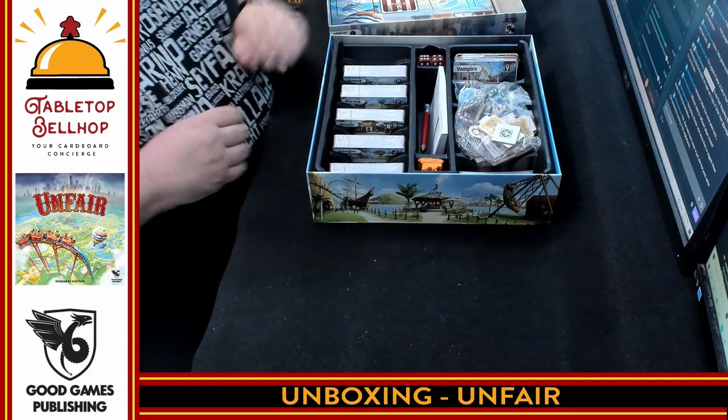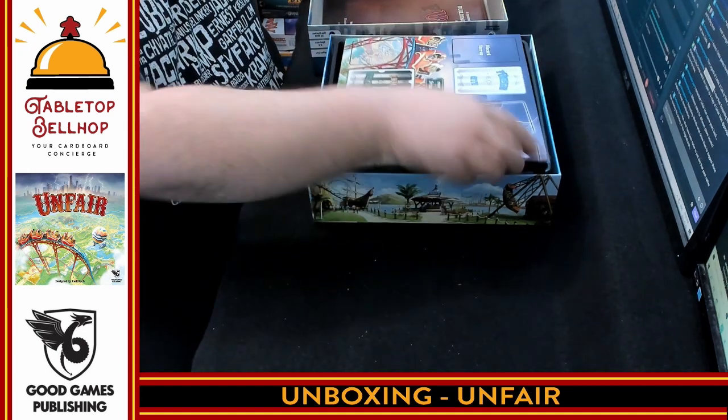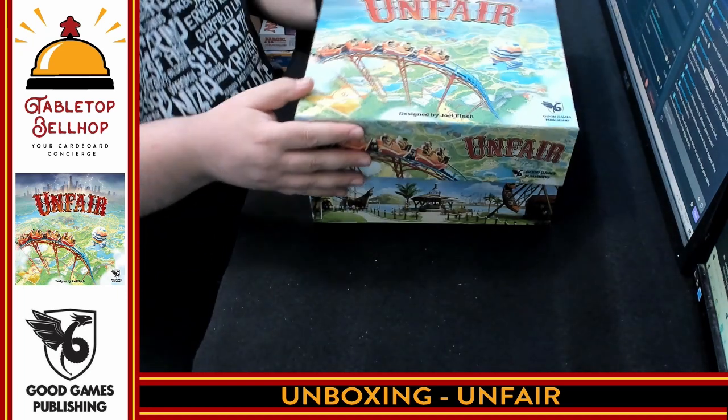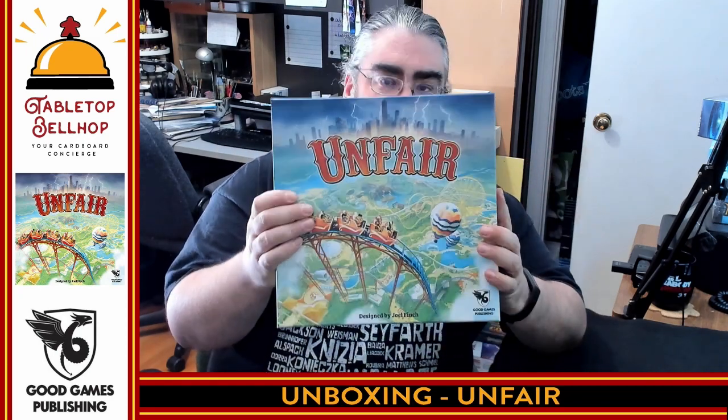The counters all came pre-punched and are ridiculously thick. The two-sided board is presumably for different player counts, though I'm not certain. Everything nests really nicely back in the box. Overall, this is a really impressive set of components: great-looking cards, excellent box insert, some of the thickest tokens I've ever seen — and they come pre-cut. You get a whole bunch of theme decks, excellent artwork, and a clear rulebook. I am extremely impressed by what I saw in this box today and I'm really looking forward to playing Unfair from Good Games Publishing.